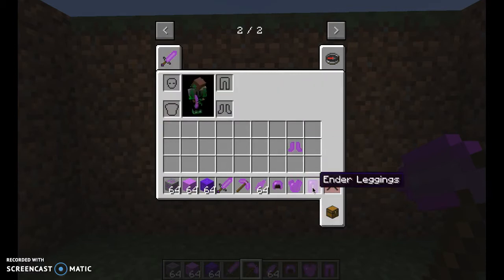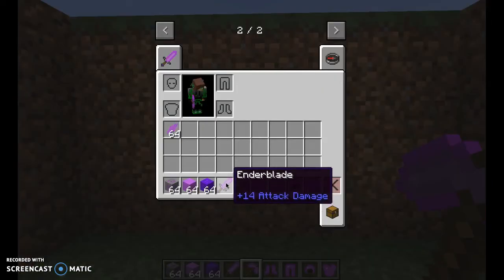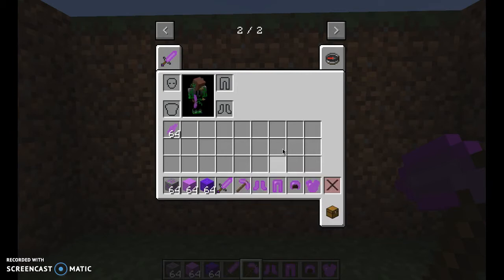First thing we'll be covering is the tools and armor. The Ender Blade has 14 attack damage, as opposed to the Diamond Sword which has 7 attack damage — so this is much better than Diamond. The Ender Pick mines faster than Diamond and lasts longer. The Ender Boots, Leggings, Helmet, and Chestplate all last longer than Diamond and are stronger than Diamond.